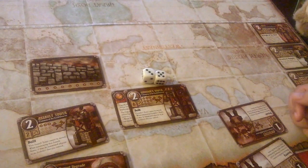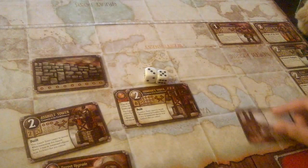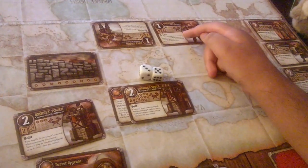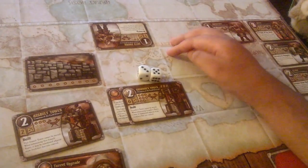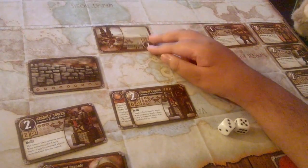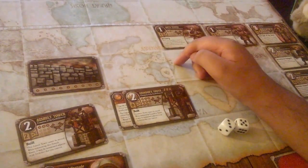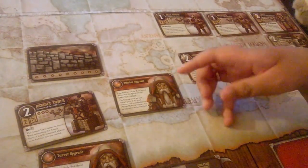You can use this very strategically to eliminate more than one enemy unit at a time — potentially one, two, three, four, five units all at once in a very rare instance. But you also have to keep in mind this can hurt your own units. If a friendly architect is next to that enemy Oath Sworn, that friendly architect would die. You have to calculate that risk and decide whether the trade-off is worth it.